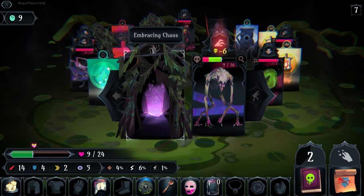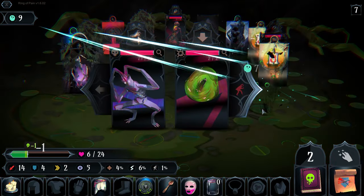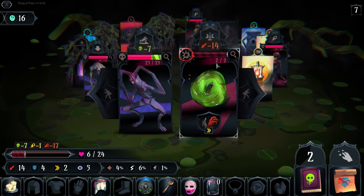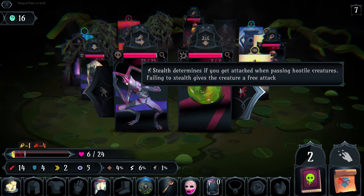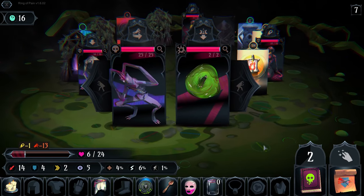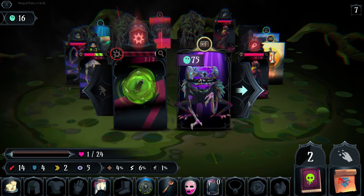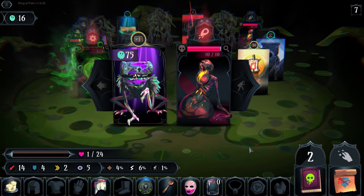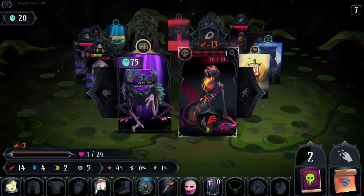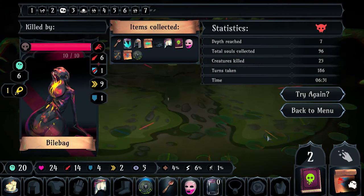Embracing chaos - man, you don't see that very often. Oh - he does four damage. God, roaming poison beads do so much damage on hard difficulty. See, it doesn't seem like we're dead but we are. Because I have a six percent chance of dodging this and if I move away - yeah.